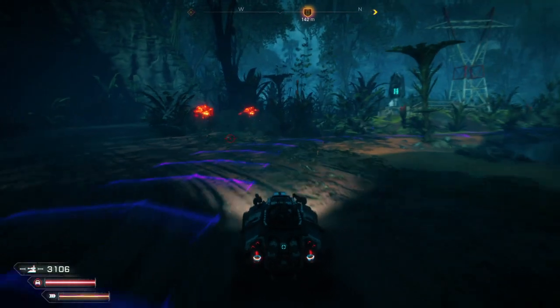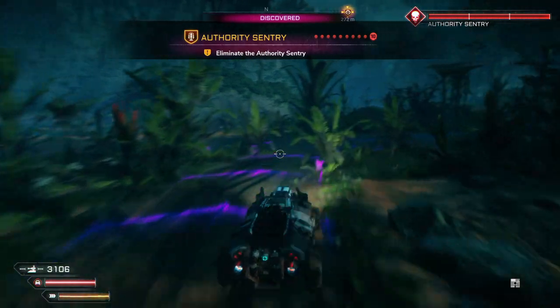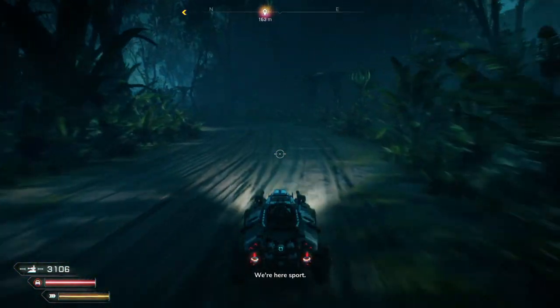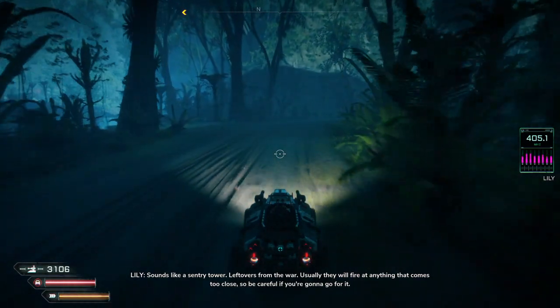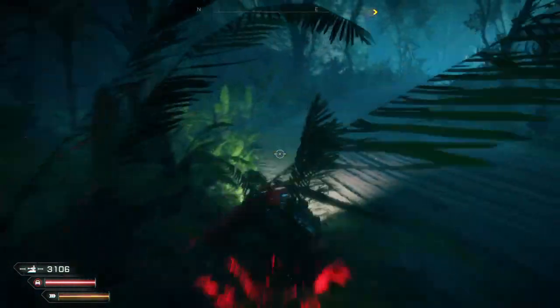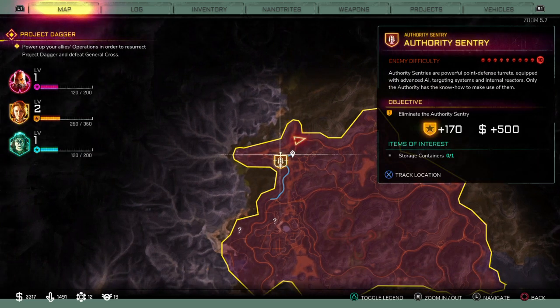Stuff's popping off over there, but I'm not going to get any loot for shooting these guys. Let's not worry about the sentry just now — we'll get to that later. So there's a big tower just standing here — it's got authority written all over it. Sounds like a sentry tower. Leftovers from the war. Usually they will fire at anything that comes too close, so be careful if you're going to go for it.